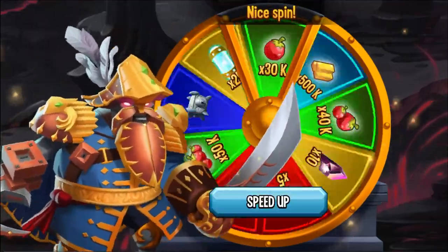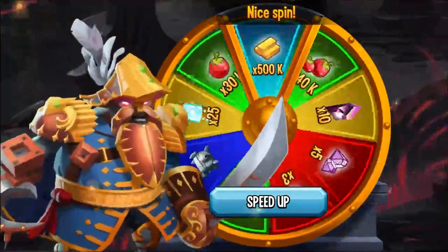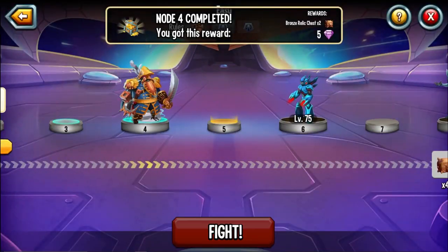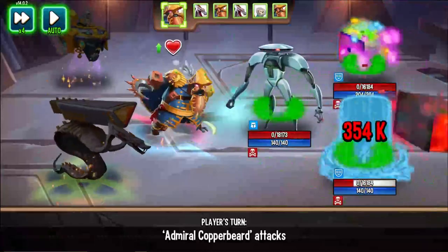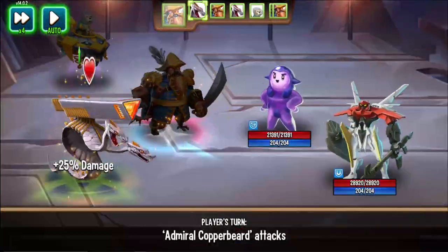The roulette rewards include three gems, five gems, and ten astronaut — it's all right. I feel like we're missing relic chests, or maybe that's always the medium one that has more. Got my five gems. Let's continue through this. What do you guys think so far of the new era? Let me know your thoughts in the comments below.